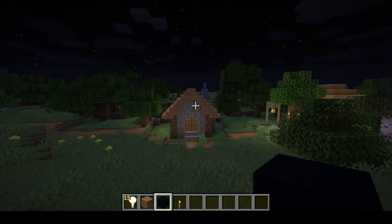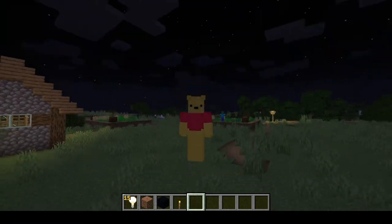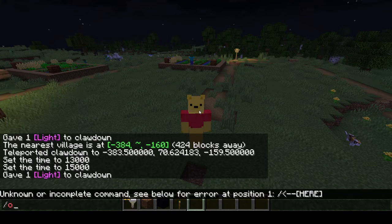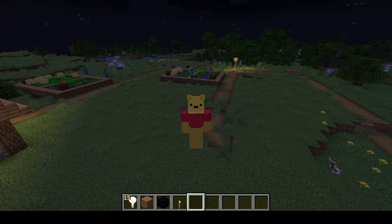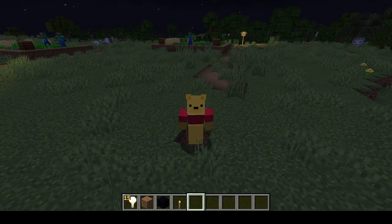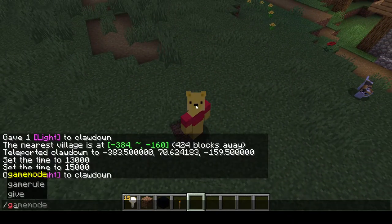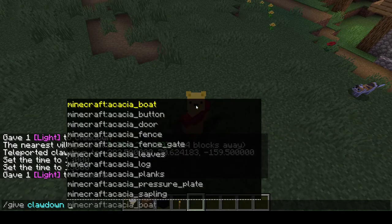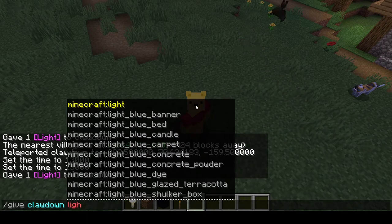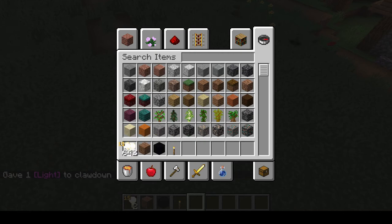Alright, so next time you're in Minecraft and you're like, 'bruh I want a light bulb,' remember: if you're op, like I am, you can get a light bulb by just doing slash give, then your username right here — I'm just gonna do Claw Down — then light. You don't even have to do 'light bulb' because light bulbs don't exist; it's just 'light.' And then boom, you got two.